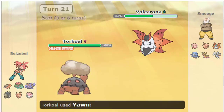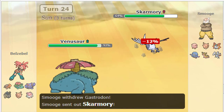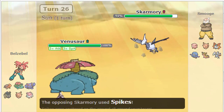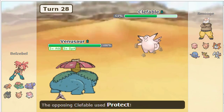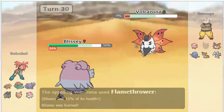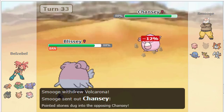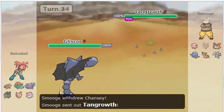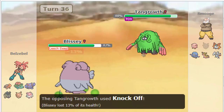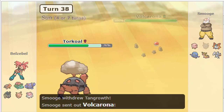Sometimes I like to use Venusaur and Alolan Golem in my team, because Venusaur beats Chansey but doesn't do anything if the team has Ferrothorn or Skarmory. My Venusaur doesn't use Hidden Power Fire, so if I have Alolan Golem I can trap Skarmory or Ferrothorn, kill them, and then sweep with Venusaur. But if you're a good stall player, use Shed Shell on Skarmory.